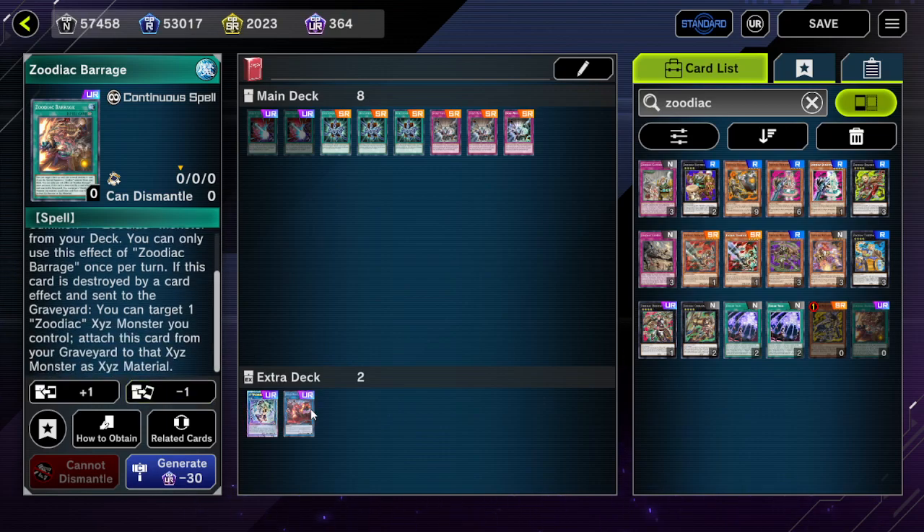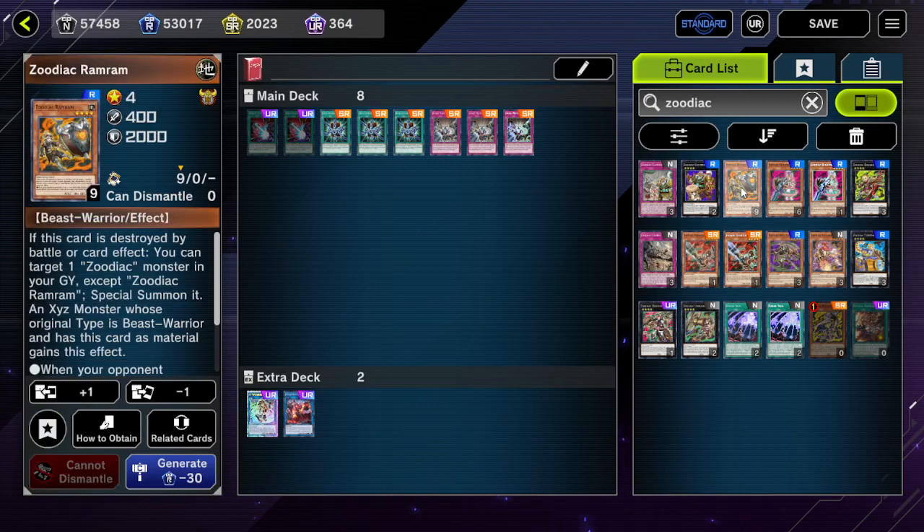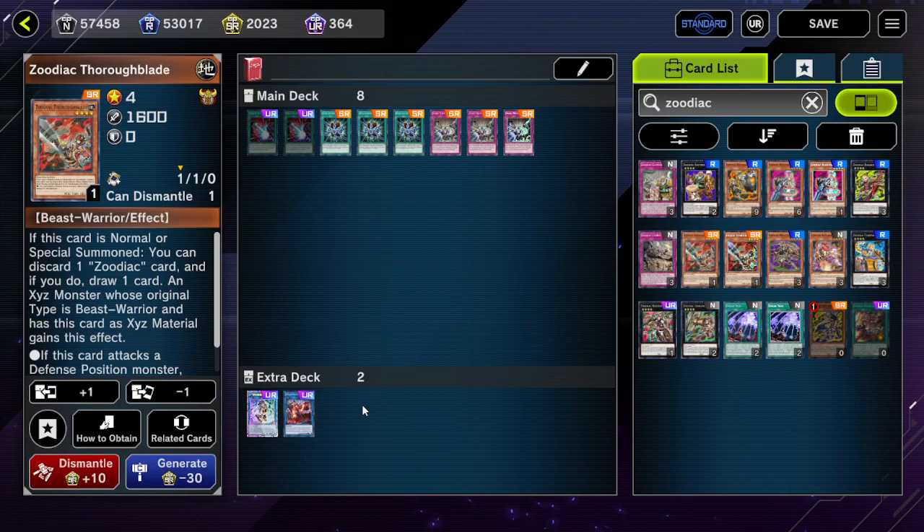Actually, Chakanine isn't enough because Promethean Princess would still be in the graveyard, so Promethean Princess would just pop whatever you special summon. But if you special summon Ramram, you'd target another Zoodiac in your graveyard, special summon it — and at that point, maybe you have a play.